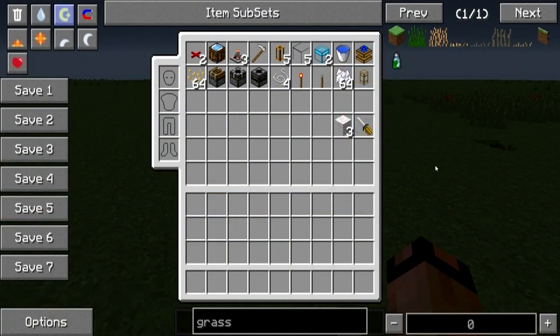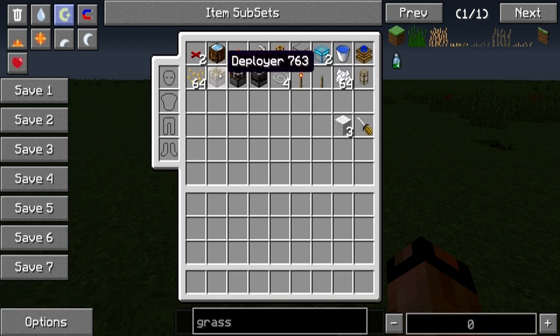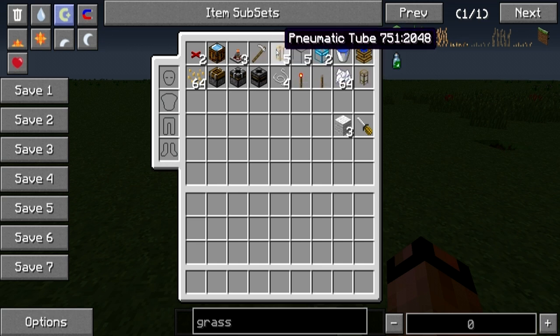To start the project off, you'll need an item list such as this: 2 redstone dust or 2 red alloy wire, 64 flax seeds which can be obtained from breaking bald grass, an auto crafting table, a deployer, a block breaker, 3 timers, a hoe, a transposer, 4 string, 5 pneumatic tubes, and 5 glass.